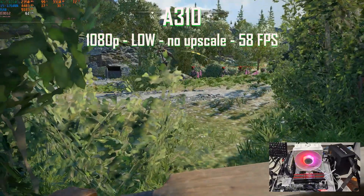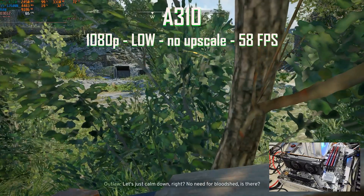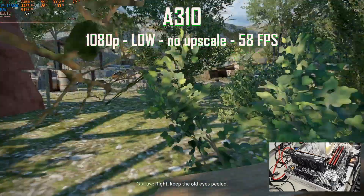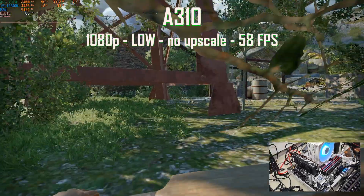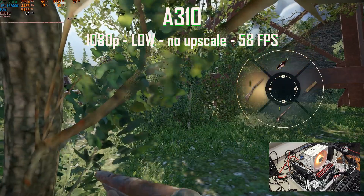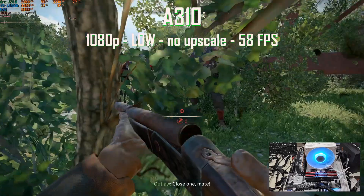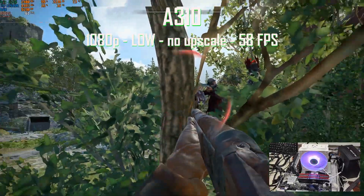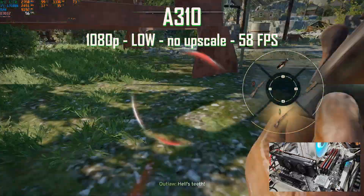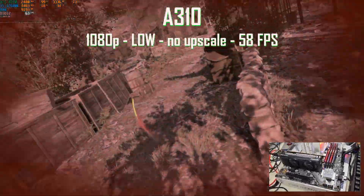At 1080p, lowest settings, and no upscale. There's no XeSS, DLSS, or FSR in this game, but it's okay because we don't need any, even for the A310. This is a 4GB VRAM card, but we're using only 3.3GB of VRAM. The GPU is packed at 99%, the CPU is in the low 20s, and we're using 9.1GB of RAM for a nice 58 FPS. No stutter — the gameplay is super smooth.